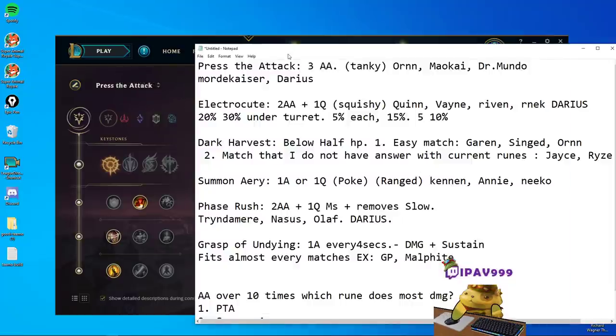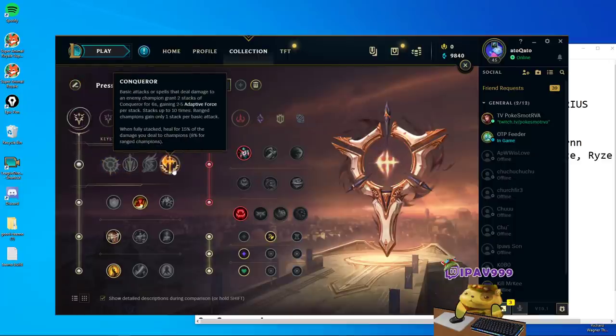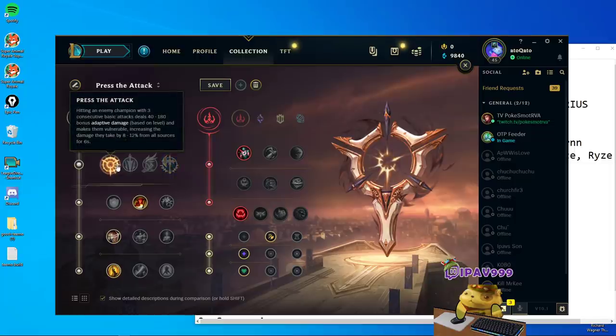Press the Attack first. It requires you to land three auto attacks, and it's good against tanky champions like Ornn, Maokai, Dr. Mundo. The reason is this one has the highest consistent damage out of all the runes given to Teemo. Some of you may ask, what about Lethal Tempo? What about Conqueror? These two don't provide as much damage as Press the Attack does. So that's why we go with Press the Attack.